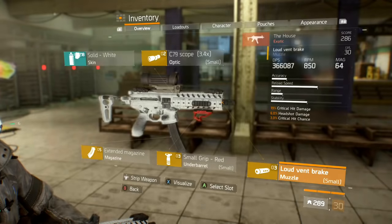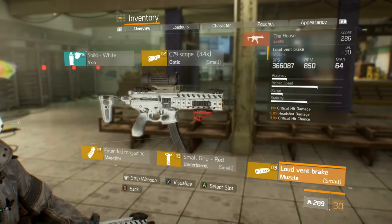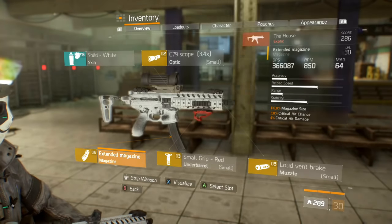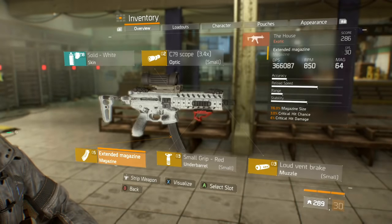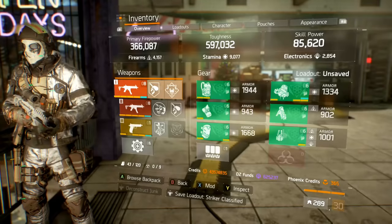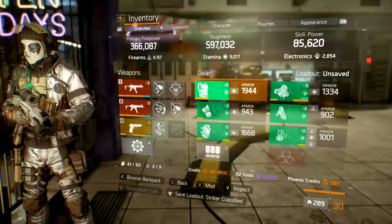For mods, you want 19 crit damage on your loud vent break, your small grip, and your scope — 19, 19, 19. You want 3 crit chance on your loud vent break and your scope. On your extended mag you want 3 crit chance and 4 crit damage. That will give you max crit chance and max crit damage. Make sure you have vicious on there and have a good day. The secondary isn't a big deal and my pistol isn't even being used.